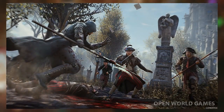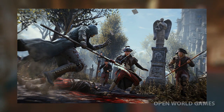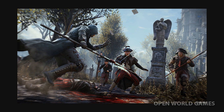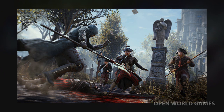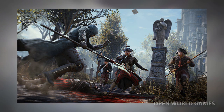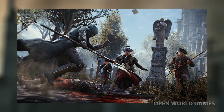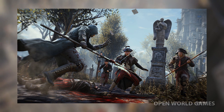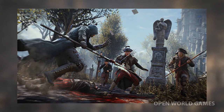Next up, we've got Arno jumping over a fallen foe. Tons of blood on the ground — you can see all the carnage and he's going to take out these two guards. Assassin's Creed Unity is going to see increased difficulty for the combat, so that's something to remember. This is going to be really more about the stealth gameplay than anything else.